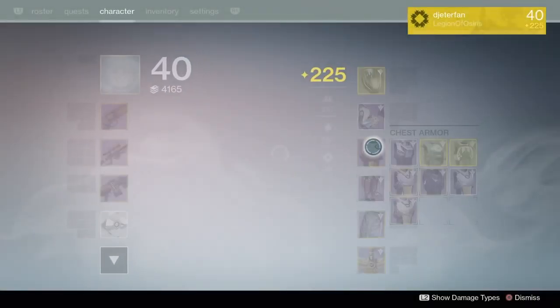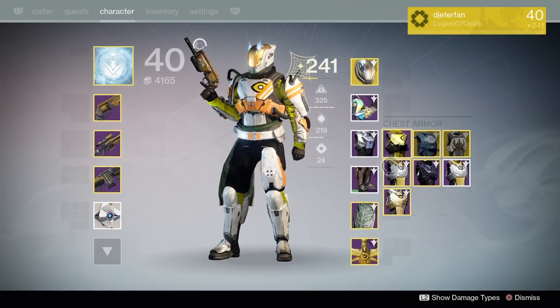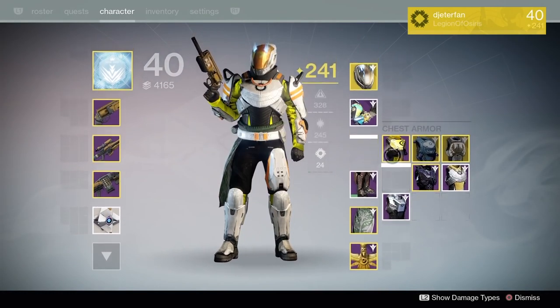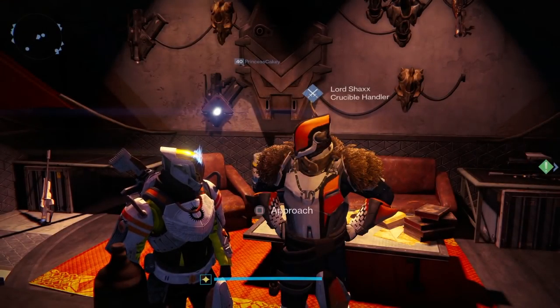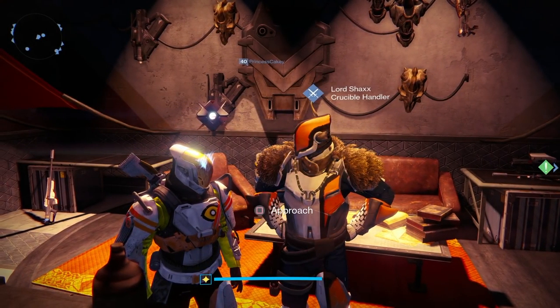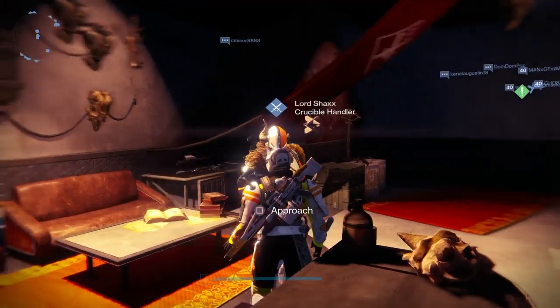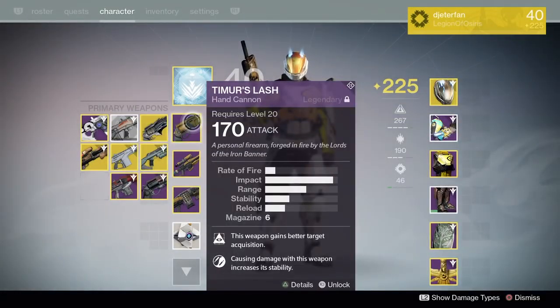Welcome back to a brand new Destiny video. Today we're hopping back into Rumble for a brand new challenge I just created — I like to call it the Lord Shaxx challenge, or maybe the Iron Lord challenge. I've got my character looking as much like Lord Shaxx as possible, rocking a weapon from every Iron Lord: the Timurl's Lash, the Efrideed Spear, and the Yolder's Hammer — all year one Iron Banner weapons — as well as the ghost shell that matches Lord Shaxx.